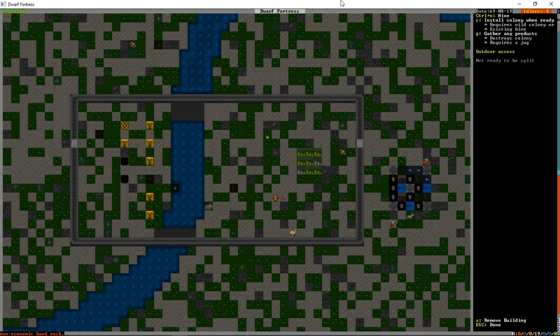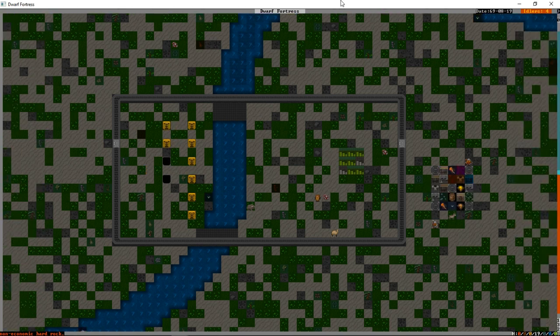Any hives after this first row - when they're ready, the hive inside the actual structure will be destroyed and we gather honey from it. The amount gathered probably varies depending on the skill of the beekeeper.